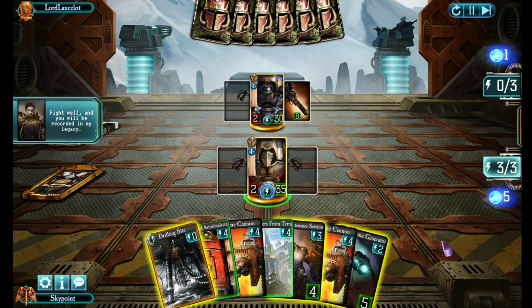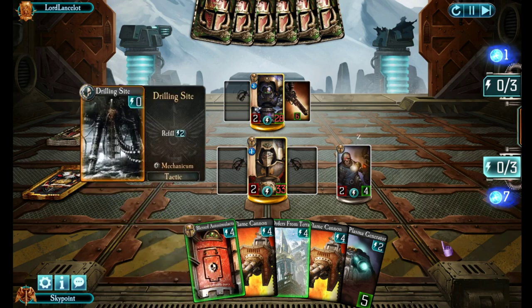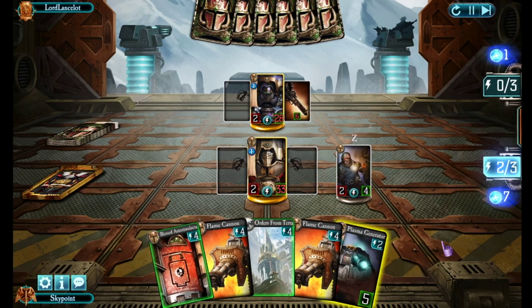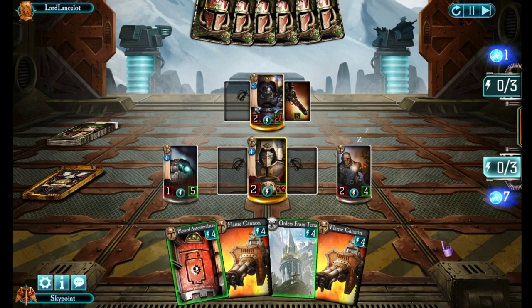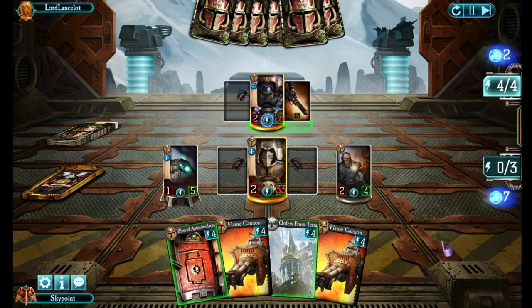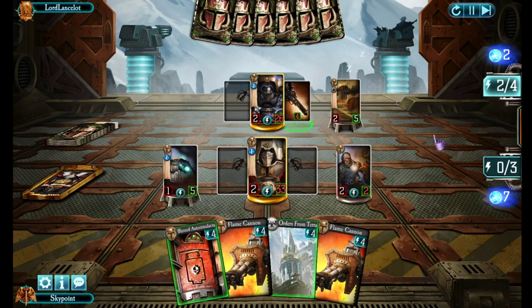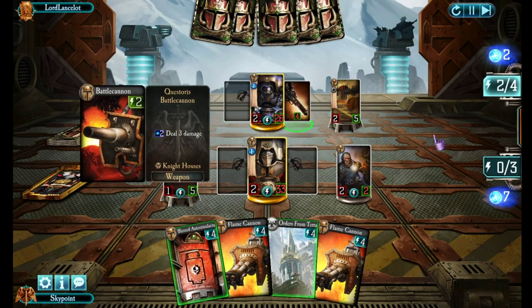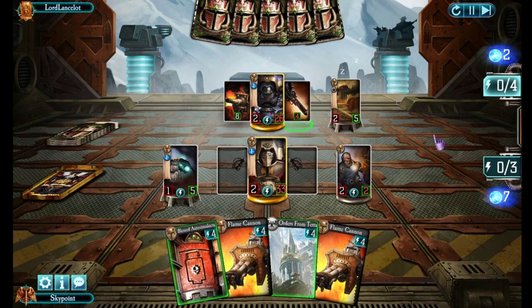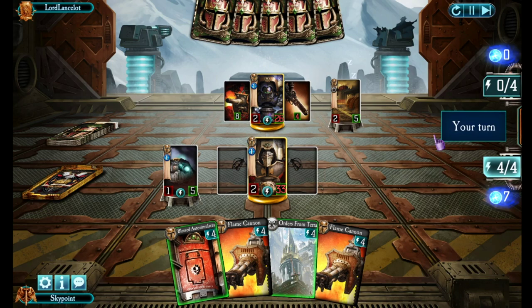Coming up to the three-energy turn. Maintenance Servitor gives me two more plasma. I'll attack him directly since I have no weapons out, drop my drilling site, and use that to play my plasma generator — so I'll get an extra point of plasma every turn as long as that stays alive. There comes the munitions depot. That's not a card I tend to include in any of my Knights decks. I know a lot of people swear by it, but maybe my experiences with it were just not that great.